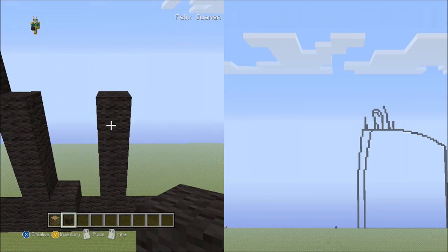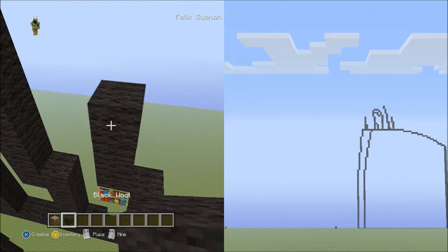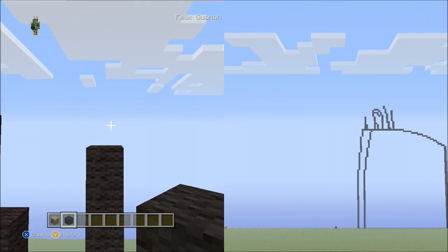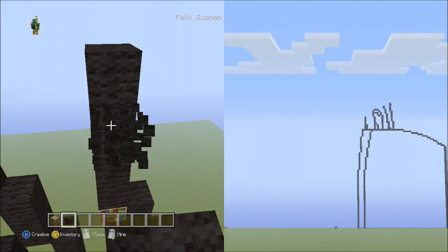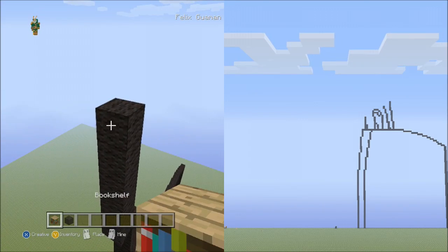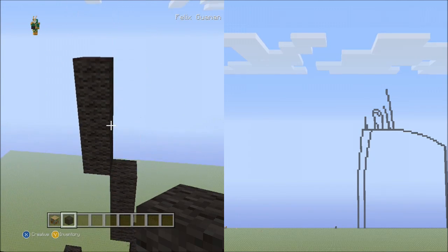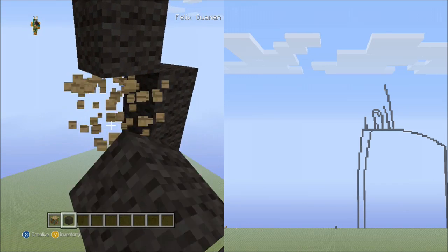Switch back to the placement block, put 1 block next to this block here. Switch back to the black wool and place 5 blocks going up. Delete the placement block. Go back up to these 5 blocks and place 7 blocks going up on the left side, then fly back down and delete the placement block. Now place 6 blocks going up on the left side, then fly down and delete that.